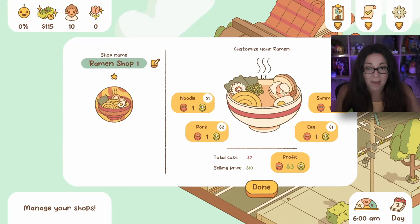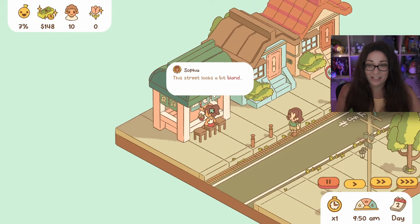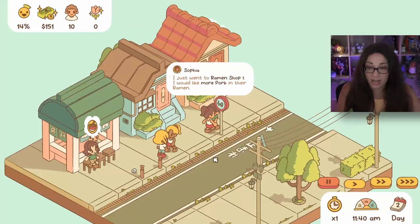What if I take everything out? You still make three dollars with zero total cost - but that's boring. Let's give the customers something to eat. This will be a much better day! Villagers are commenting: 'this street looks a bit bland,' 'I just went to the ramen shop - I would like more pork in their ramen,' and 'I would like less shrimp.'